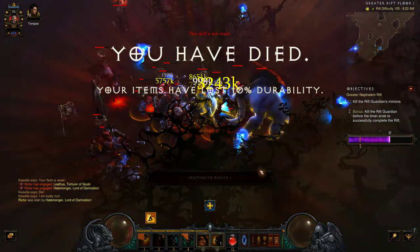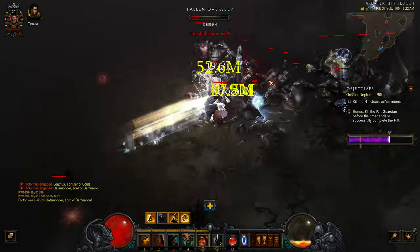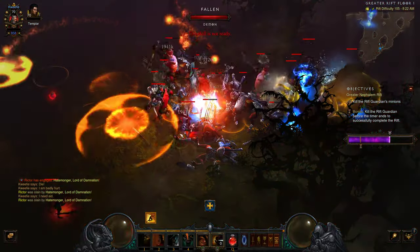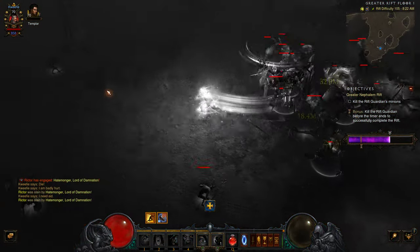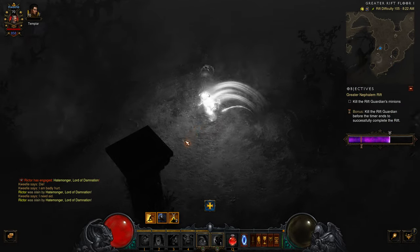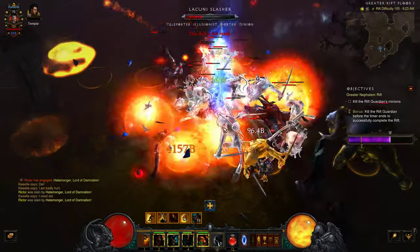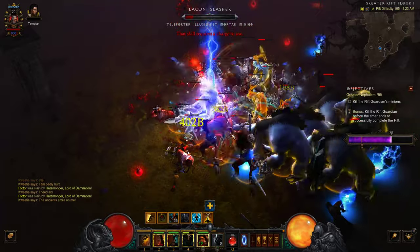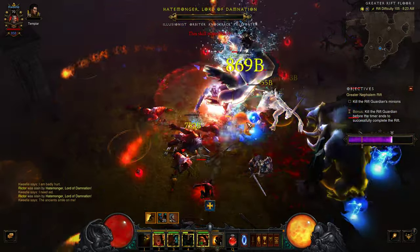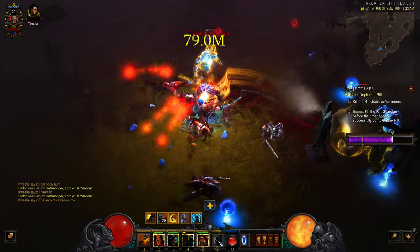Oh, I died. You can't be caught in the middle of all of that without some frenzy stacks to reduce your damage. There we go — now I've got some frenzy stacks. Eight frenzy stacks is good. Too many elites at once; I can't handle them.